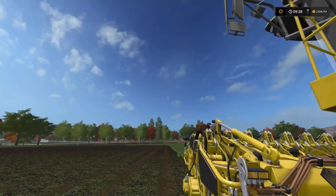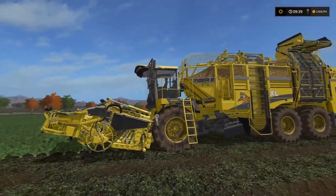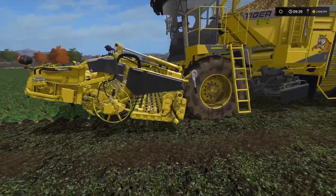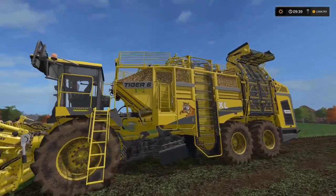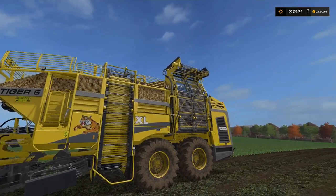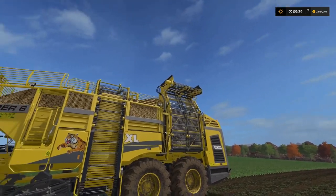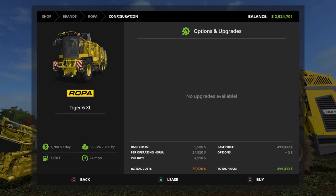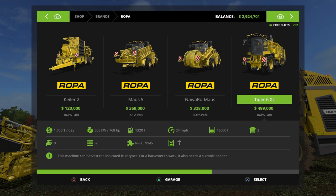Let's take a look at the Tiger 6XL first — an all-in-one unit. You have the defoliator in the front with the lifting wheels behind. The machine picks up the beets, has a beet cart, and then an unloading arm. The Tiger 6XL costs 499,000, has 768 horsepower, a cruising speed of 24, and a 43,000-liter capacity tank.